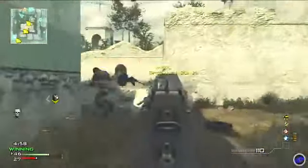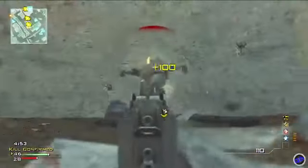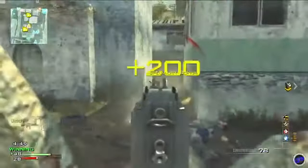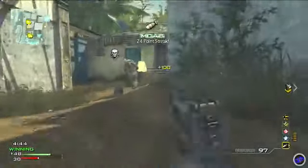You can see that guy going into Final Stand right there — I do not understand why people use Final Stand all the time. I just took him out with the drop shot. The drop shot is a very vital tactic to be using with this gun, and really with any gun. It helps you do a lot better than you normally would and gets you out of a lot of sticky situations.